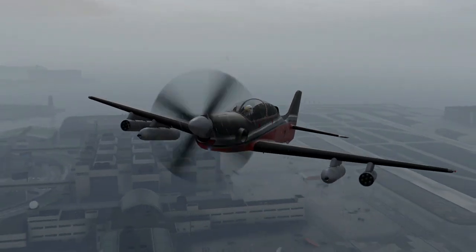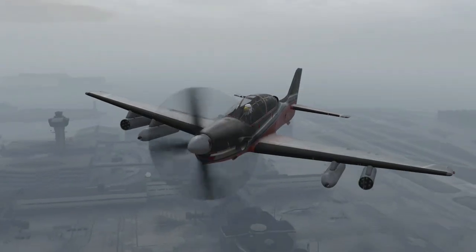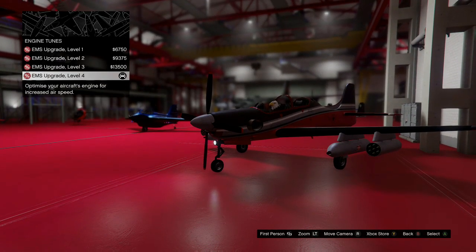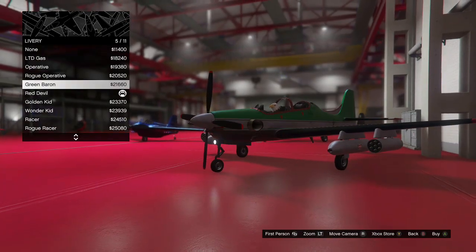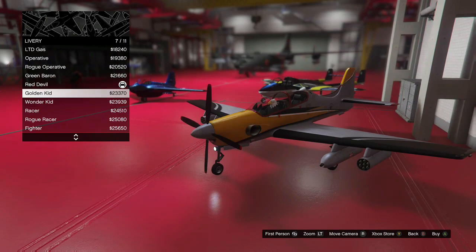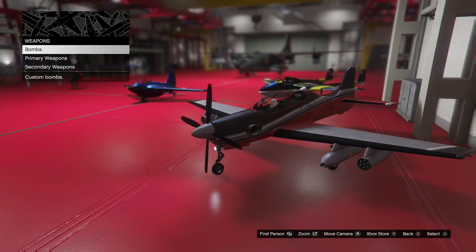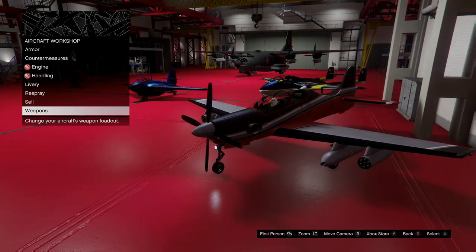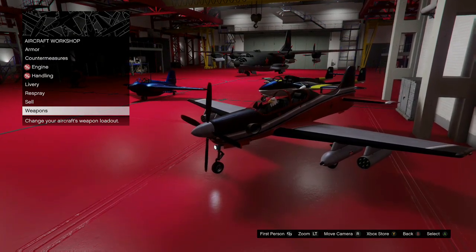So now we're going to look at the customization for the Vogue. You can customize the armor, the speed upgrades — which are the engine upgrades — you can change the handling, you can put homing missiles on it, different liveries, explosive cannons, and you can put bombs on it too.